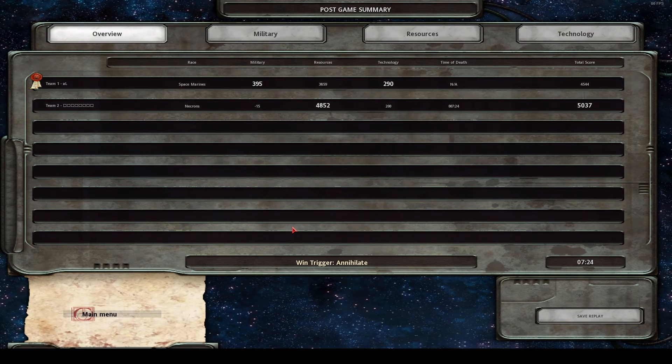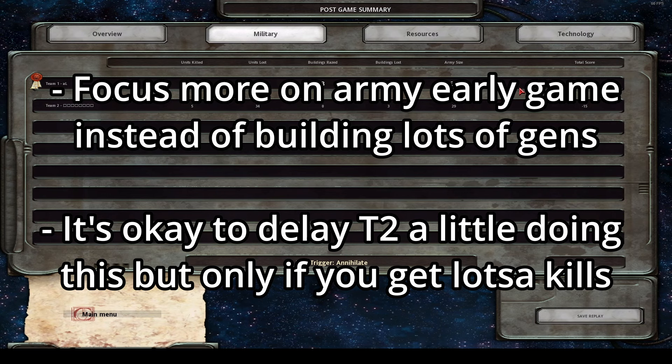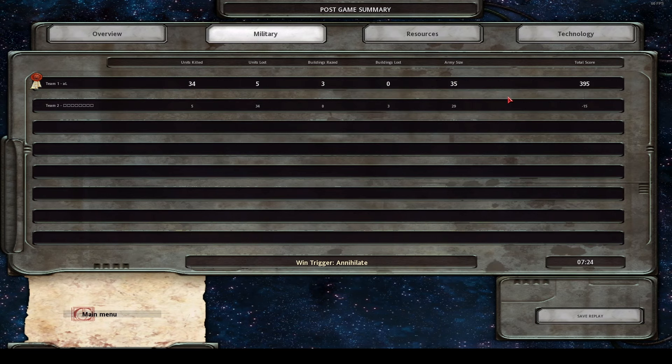That was a bit one-sided, but basically this was a viewer submission - I think from the Space Marine player since he did win. So that's how not to play Necrons - don't run into the plasma guns. There wasn't enough backdooring from Necrons either; backdooring and stalling tactics are what you want to be doing with Necrons in this matchup. There are the military scores, resources, and technology. The video is super short - the game was just that short. Hope you enjoyed it nonetheless - stay tuned for another video coming very soon. Take care, see you in the next one, peace.